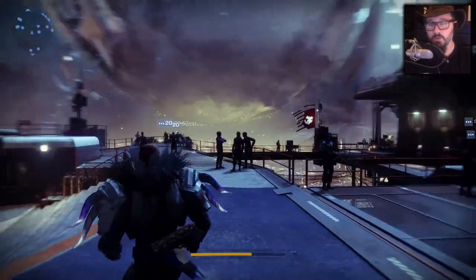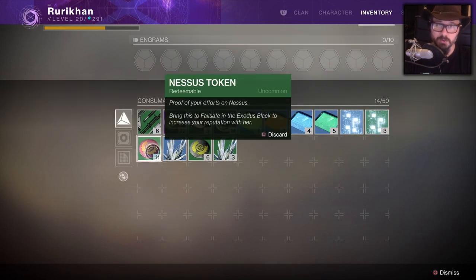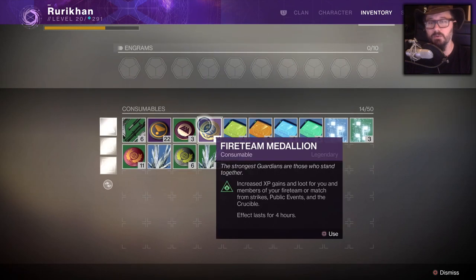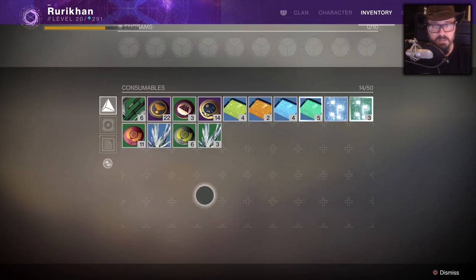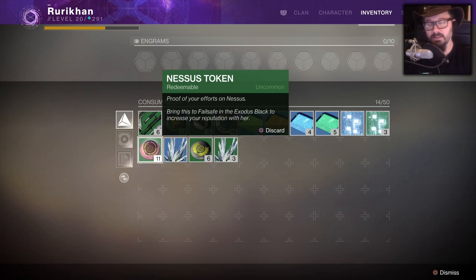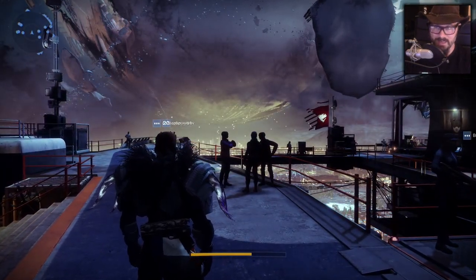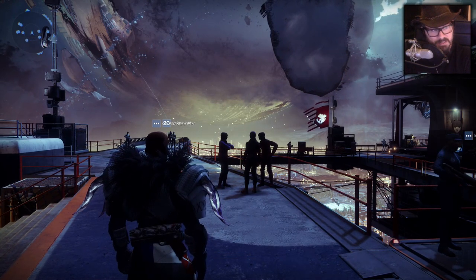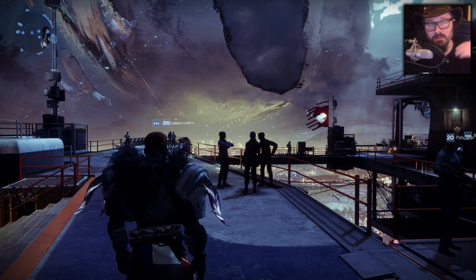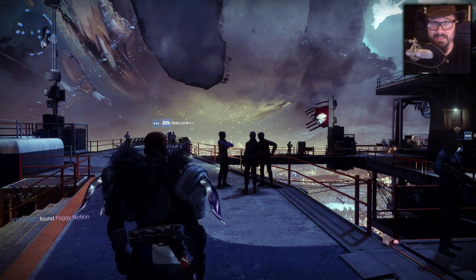One very important thing to talk about is tokens. You get tokens by doing quests, whether in Nessus, Io, or the EDZ, as well as patrol missions, finding chests, and all sorts of other activities. You can redeem those tokens at the different vendors throughout the world. The most important thing is that you delay redeeming them as long as possible, because as you do public events your loot is constantly increasing in power all the way up to 265.